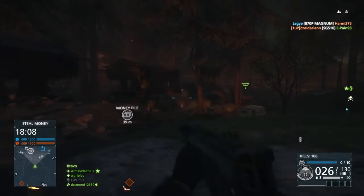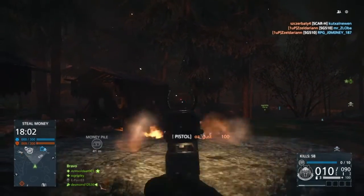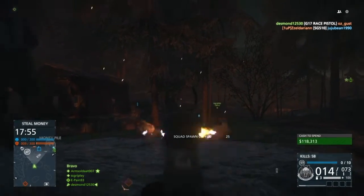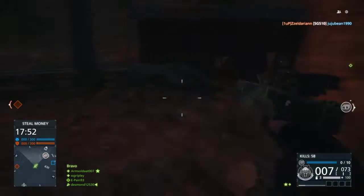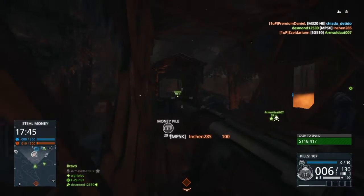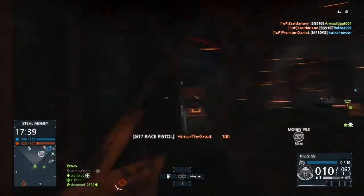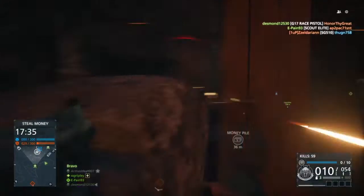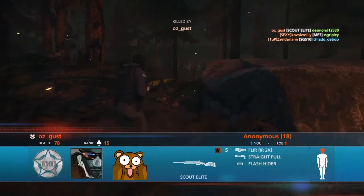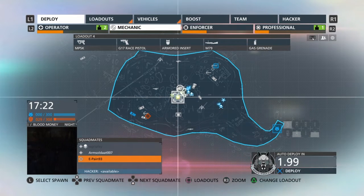The MP5K is a weapon you start the game with and is unlocked for both classes and both sides. Each side of the game has their own specific weapon — if you're a cop you have one weapon, if you're a criminal you have another — but the MP5K is unlocked by default for both. It is your starting weapon for the engineer class. Overall, I think it's a very good starter weapon for the class and definitely worth using even outside of it being your starting weapon. But aside from that, let's get into the actual hard stats.